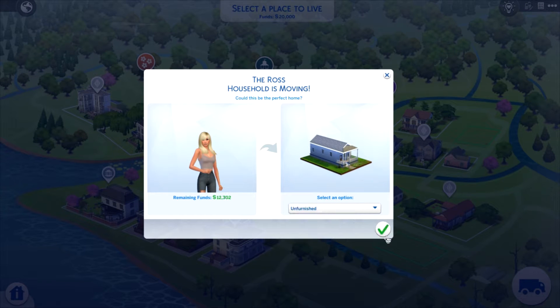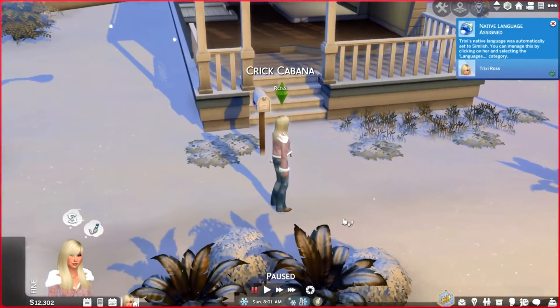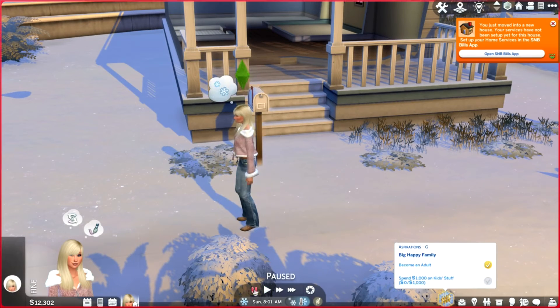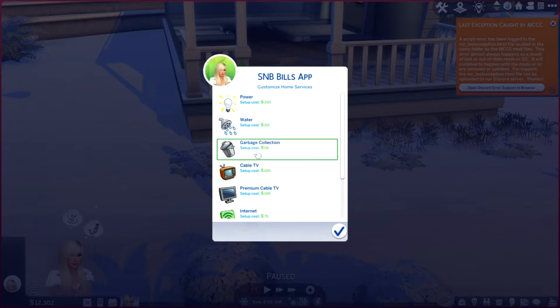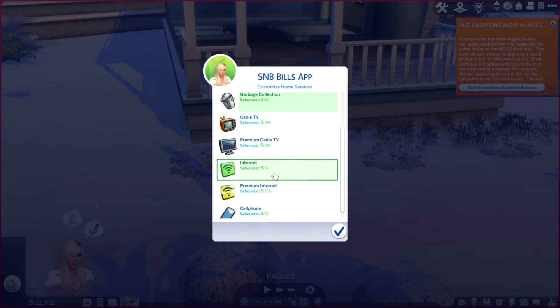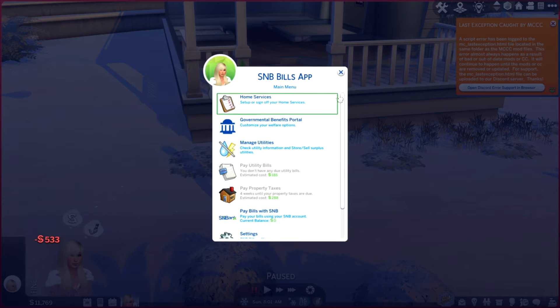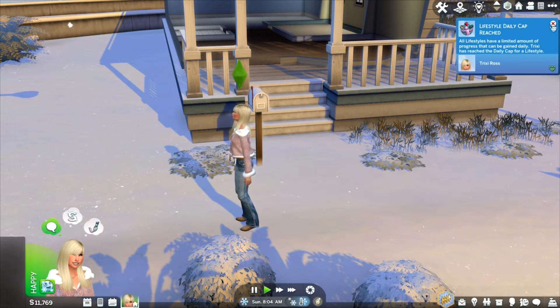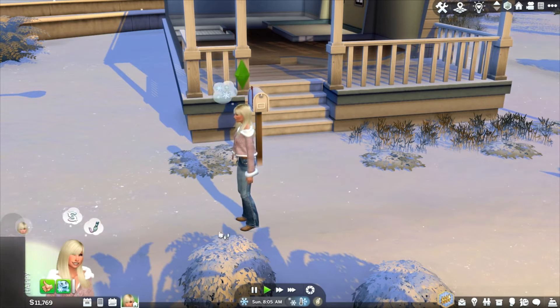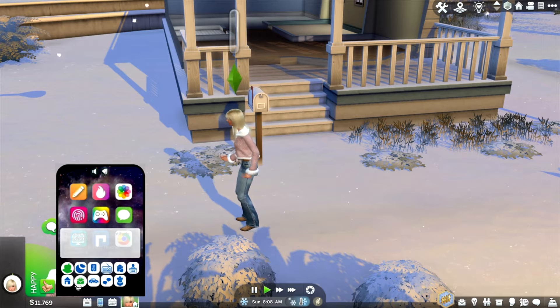It's unfurnished because I like to furnish things myself. One of the main mods is the SMB banking mod, which also has utilities — power, water, trash, and internet. Those are the must-have starters at least. She speaks Simlish — lots of mods. Got an XML. Sorry about that.